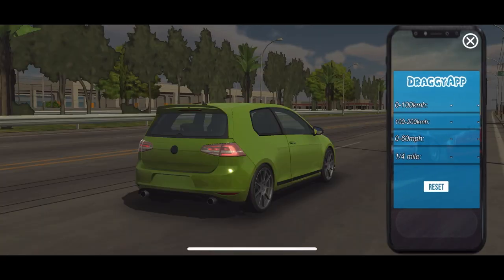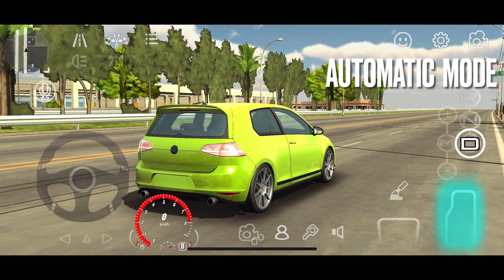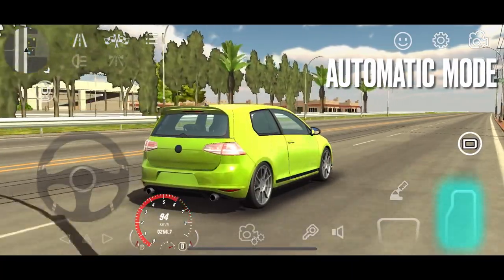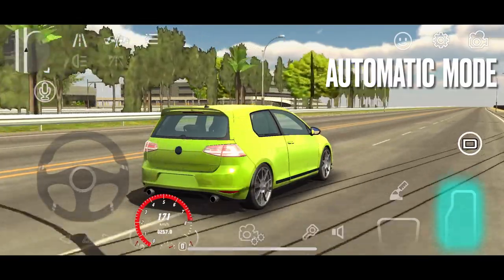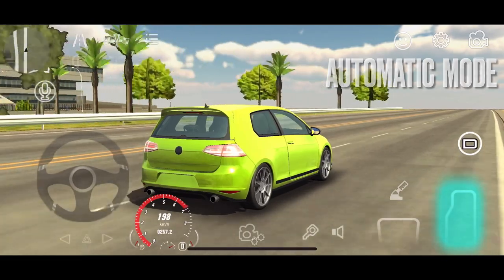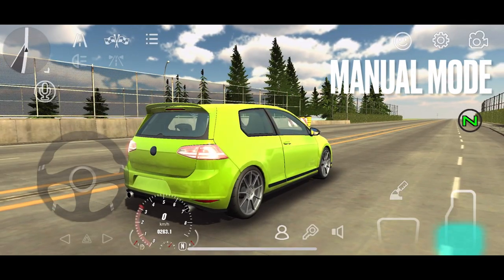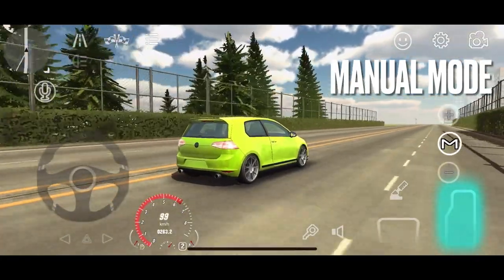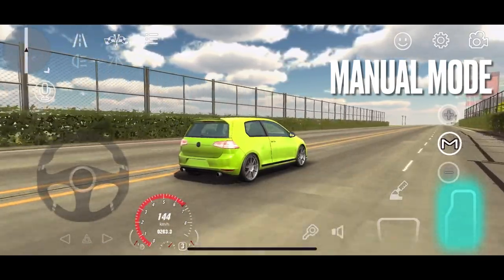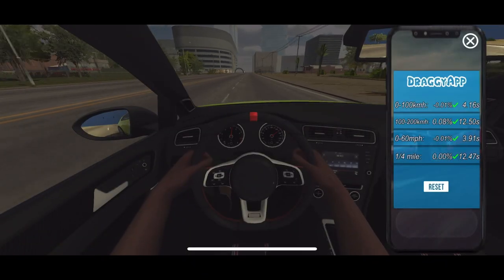The next step is to measure our stock Golf R acceleration figures. Using the Draghi app, we can take our Golf to the road and find out how fast it is from 0 to 100 km/h or from 100 to 200 km/h. In automatic gearbox mode we got the following results, and now in manual gearbox mode the results were better. Let's start upgrading our car.